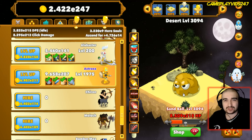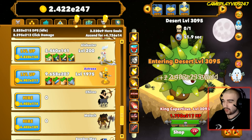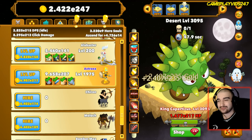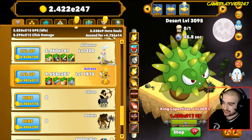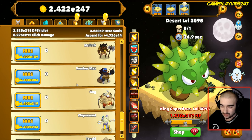Hey guys, Gameplay Vids 24/7 here, welcome back to my Clicker Heroes playthrough. We are currently on level 3095, so today should be a very good episode for progression. We're going to see how much we can pump out in around 10 to 15 minutes of content, so let's kick it off now.